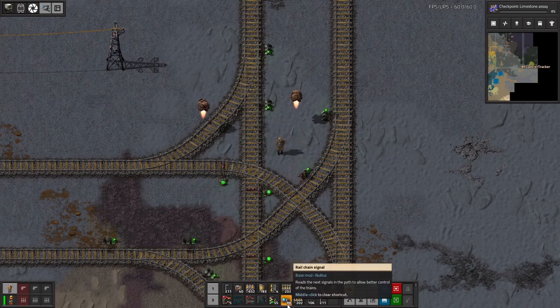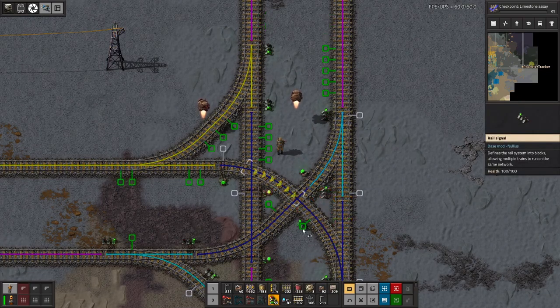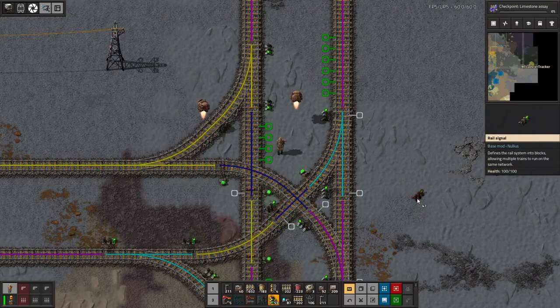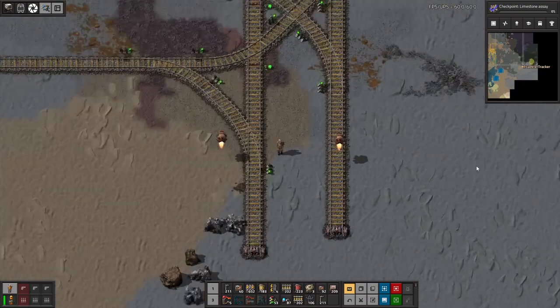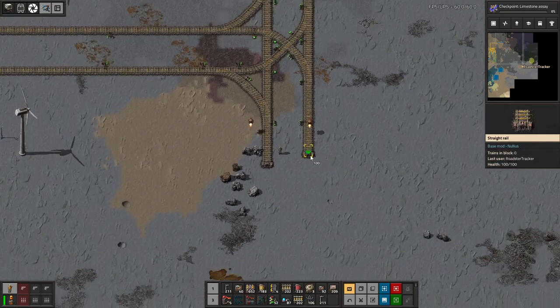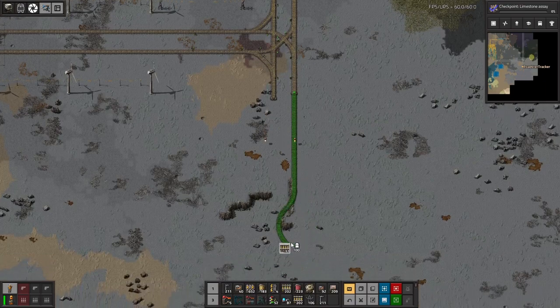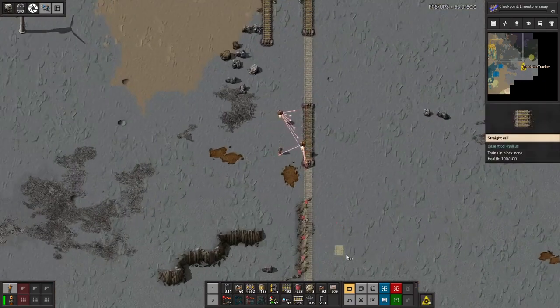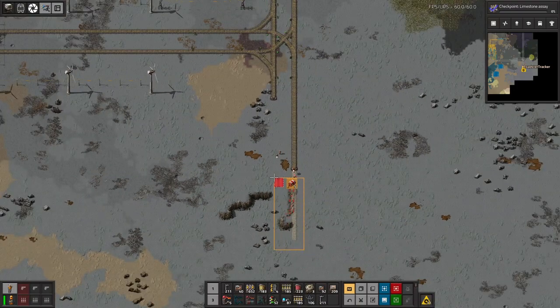Actually that should be a chain, this should be a standard, should be a standard. Yeah, I think that intersection will do. And then what we're gonna do — oh no, we gotta go through cliffs. I don't want to use my last cliff explosives to take care of that.